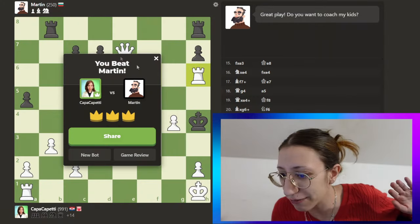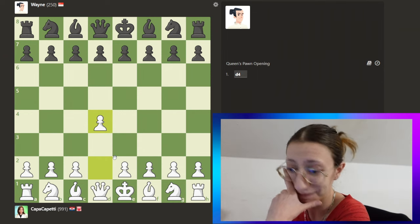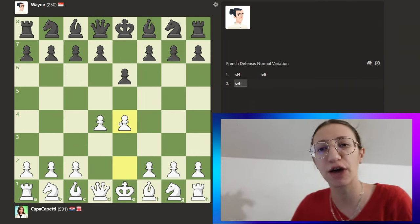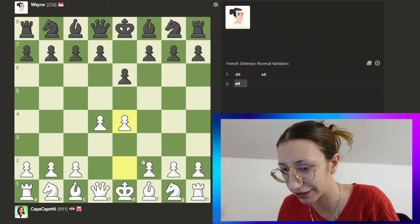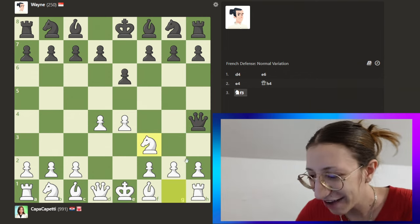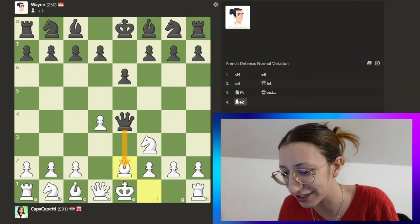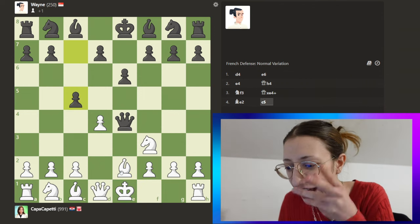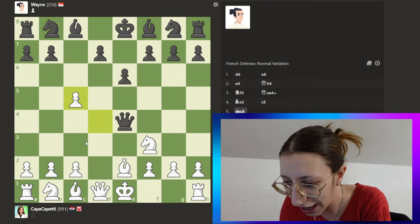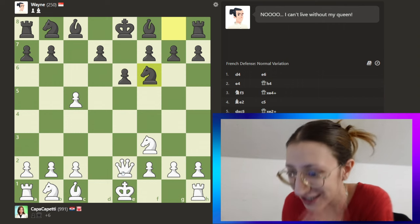Next is Wayne — Little Wayne, guys! Wayne is from Singapore. Wayne is very generous. I played him before I started filming — he always does this. We just ignore it. He'll give the queen now probably. Last time he sacrificed her here. Let's see... he didn't do it this time. But as I said, he just sacrifices the queen for no reason — absolute madness!